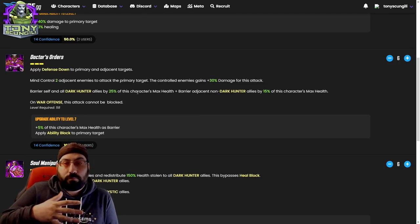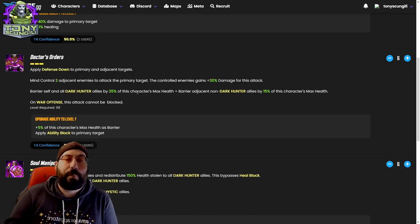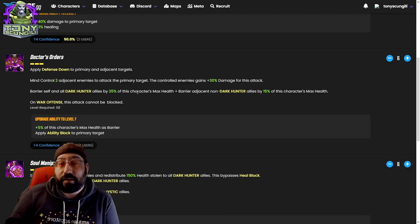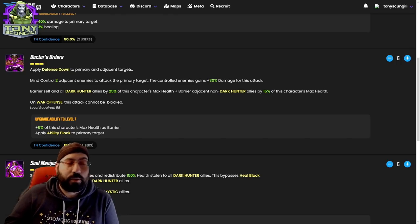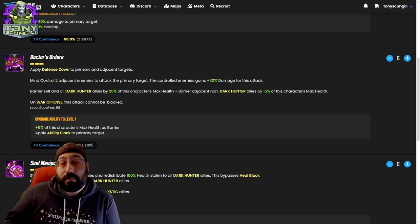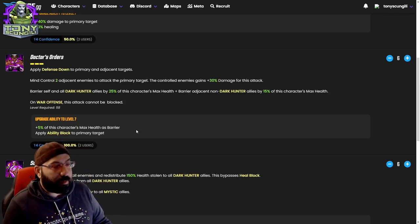This is his bread and butter — a three energy attack called Doctor's Orders. Apply defense down to primary and adjacent targets. Don't worry about focus — more often than not focus gets resolved by the character's balancing, not by how the character has to be built. Apply defense down to primary and adjacent targets — that's three defense downs. Think of all the characters that take advantage of defense down. Mind control two adjacent allies to attack the primary target, giving them plus 30% damage for the attack. Barrier yourself and all dark hunters by 25% of this character's max health.